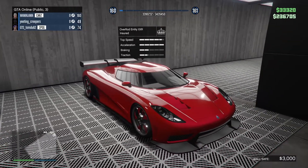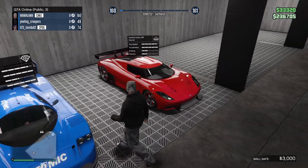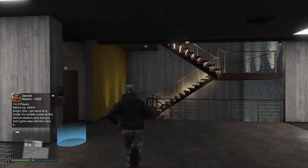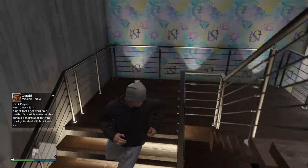And here's my Entity XXR. Right now it has low grip tires on it because there's a speed glitch you can do with this car. I'll show you that in a minute. You can also do that with a couple of other cars, and I'll show you those because I've got them all — speed glitches are fun.